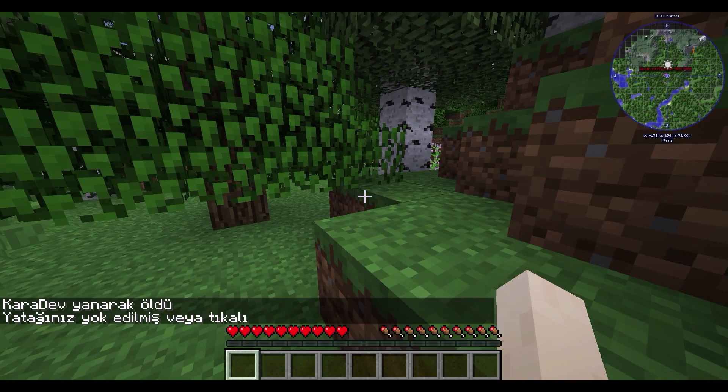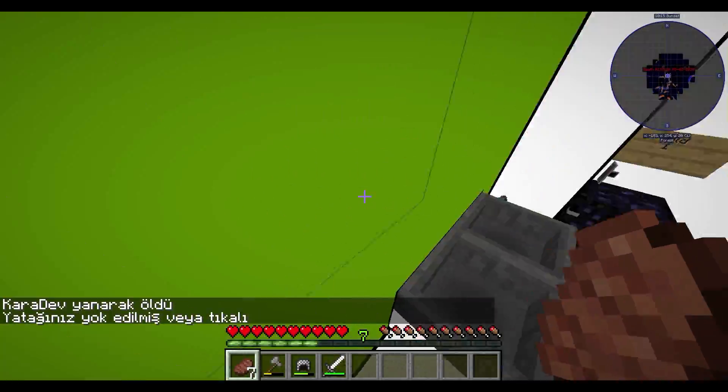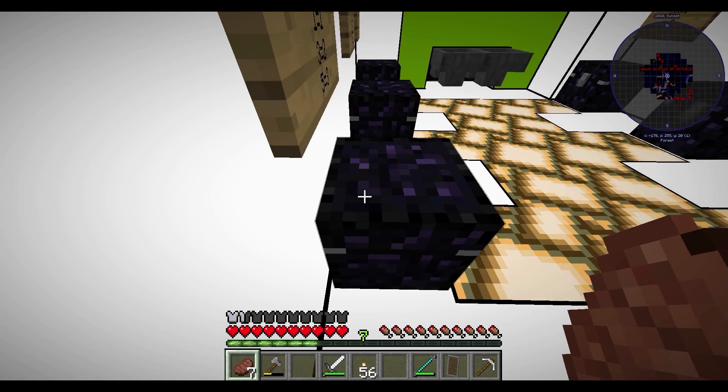Ulan neyse. Evin içinde öldük en azından, iyi tarafından bakalım. Market yani. Allah'tan eşyalarım şey olmadı. Boş boşuna öldürüyordum az daha kendimi ya. Diğer zırhlar nerede? Nereye gitti ya? Önemli değil.